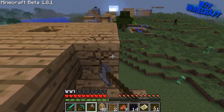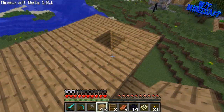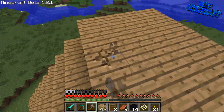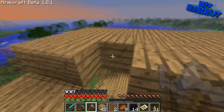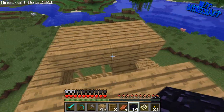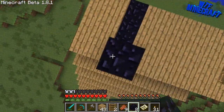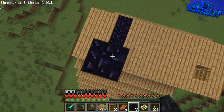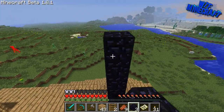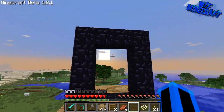Random creepers just walking about on the side. So we can put our nether portal here. We'll just put it here. It's up 3 — pretty sure it's up 3 — and we put 4 on top. Alright, another portal. Now we can go and make our...